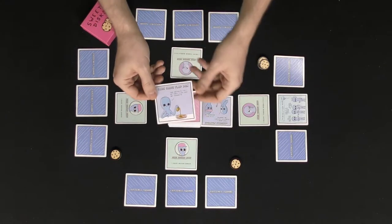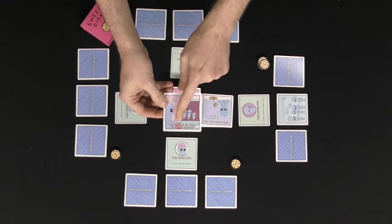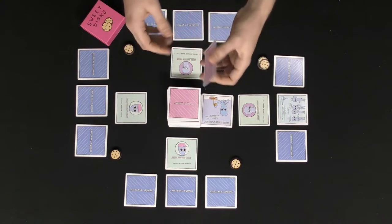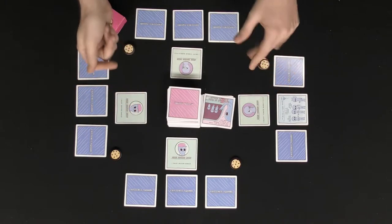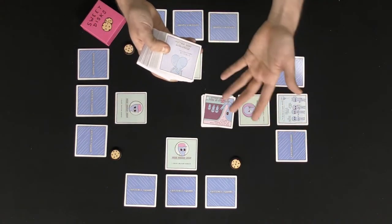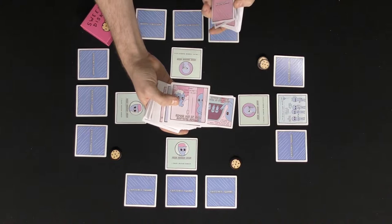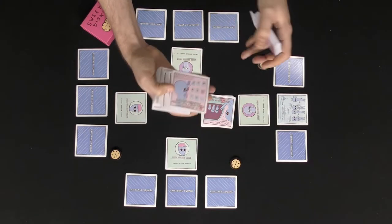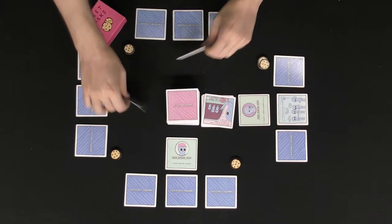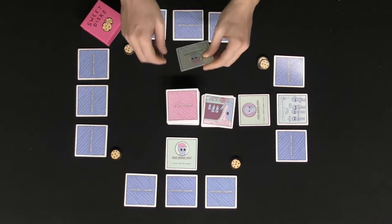There are also pink cards that let you perform an interesting action, like exposing one of your Existence Squares, which allows you to steal sweet discs from other players. Some cards make you switch your Existence Squares around, reveal them, or do certain things you may or may not want. You can gift a sweet disc, expose an Existence Square, or exchange Connection Squares with a being you're not connected to — basically switching teammates.